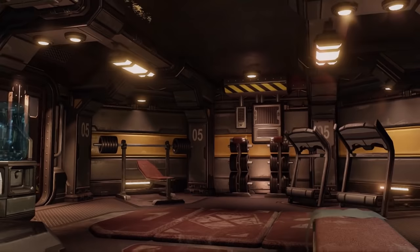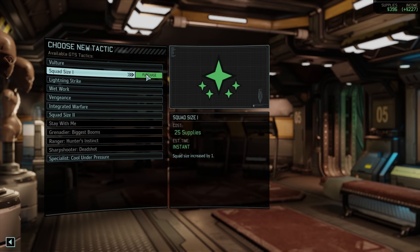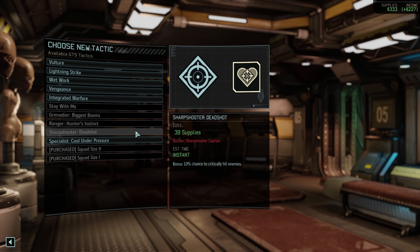Number three: the Guerrilla Tactics School. This is a building you can build relatively early on in the campaign. It operates very much like the Officer Training School from XCOM 1 and allows you to get a load of passive upgrades to your squad. These upgrades include things like increased squad size — bringing your squad up to six rather than the starting four. A lot of these buffs are really quite good, and if you have Asia covered with a significant amount of relays you can actually halve the cost of everything in the Guerrilla Tactics School.